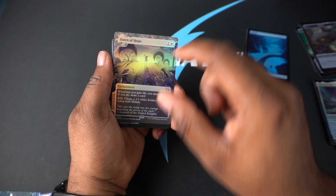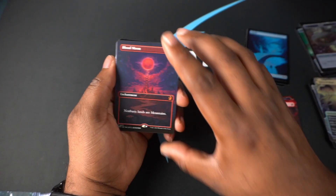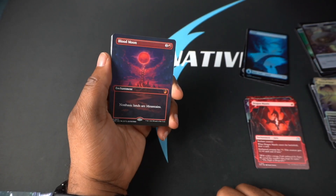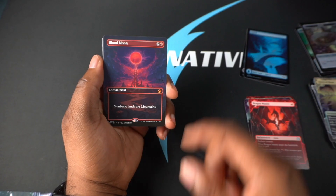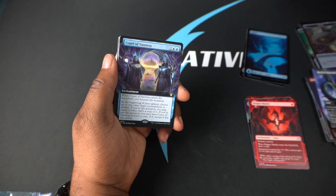Here's a Dawn of Hope — this was a crazy staple back in the day. Oh snap, we got a Blood Moon! It's not foil, not Confetti Foil, not anime, but hey, this is my first Blood Moon. I've never had a Blood Moon, so this is dope. Relentless Vinestalk, and then Corda Vantrus.